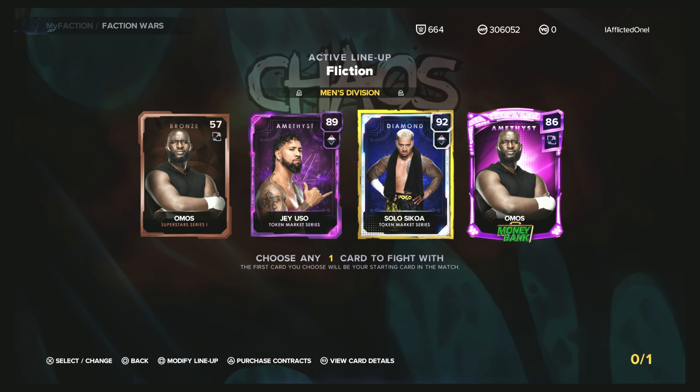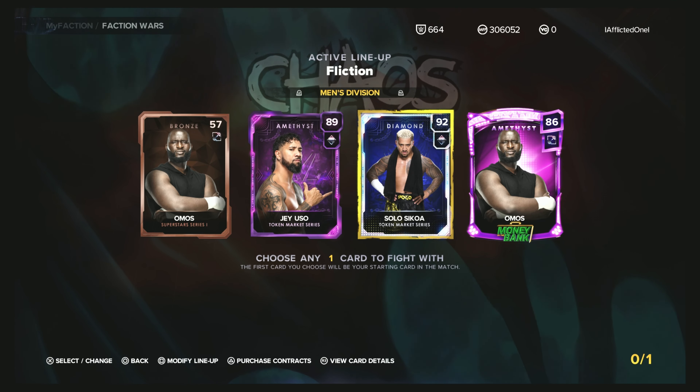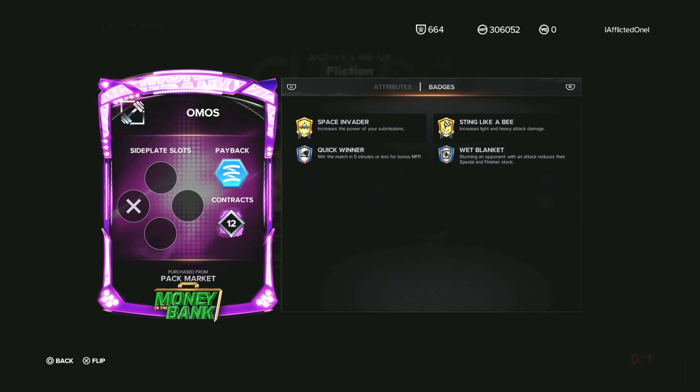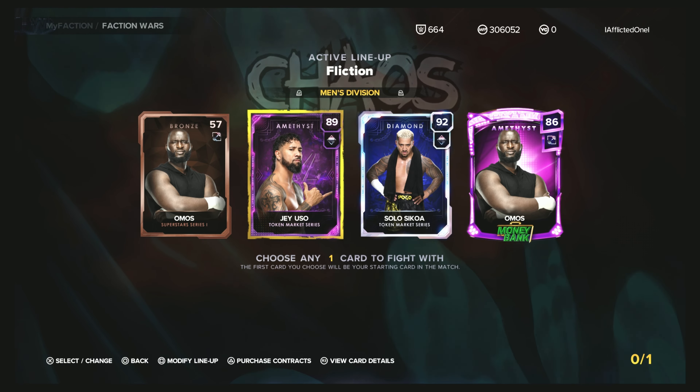Then I have Solo Sikoa here. The only reason I have him is because he has an Amethyst Quick Winner — that's really the only reason he's there. And then I have this Amethyst Almost, which has a Tier 2 Quick Winner. You want cards in the second two positions to have the highest level Quick Winner or the highest level Unscathed you have. I've looked through my cards and these are the highest ones I could find.